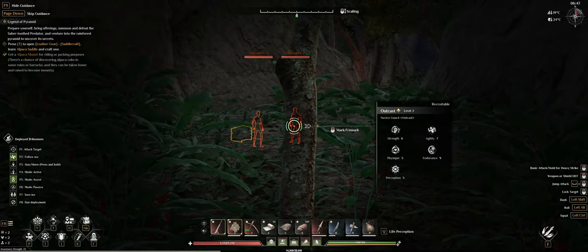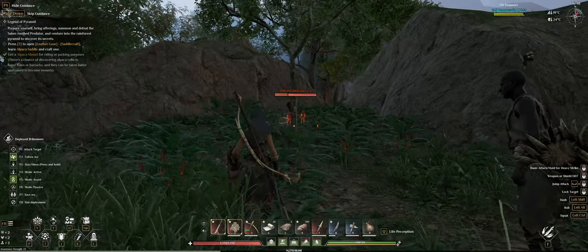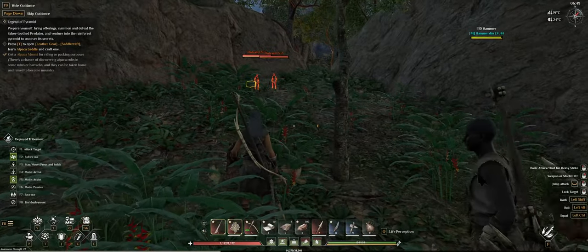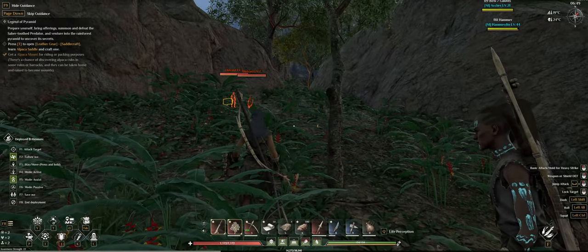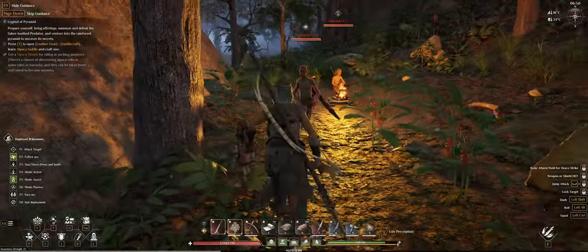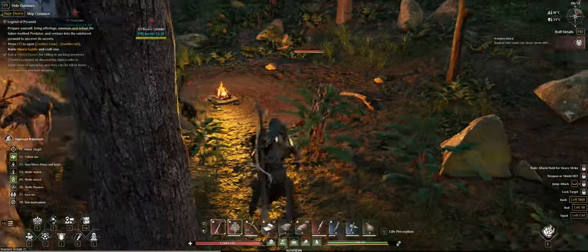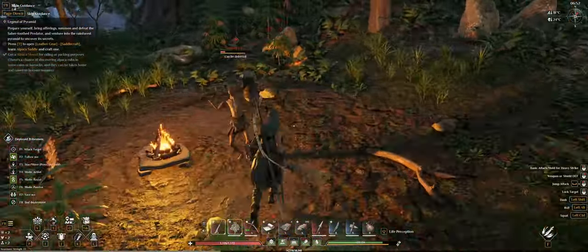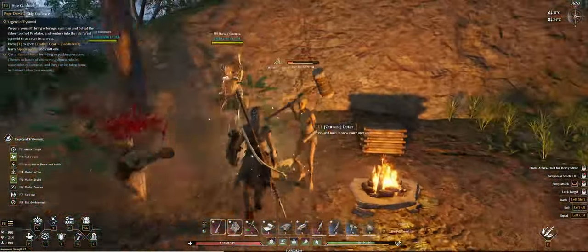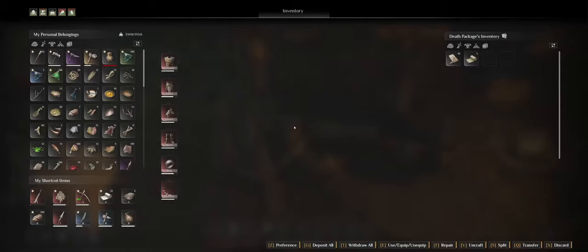A novice outcast, a novice warrior - let's go pay them a visit. There is no scout here. He's already kneeling - 'I yield to thee.' Nice. I need to get used to the parrying.